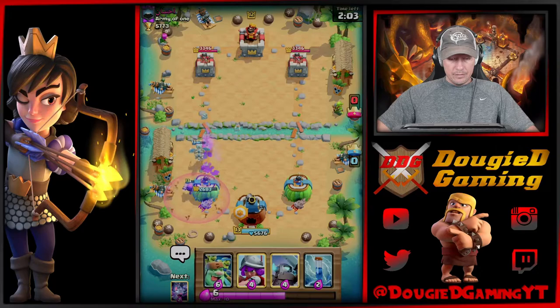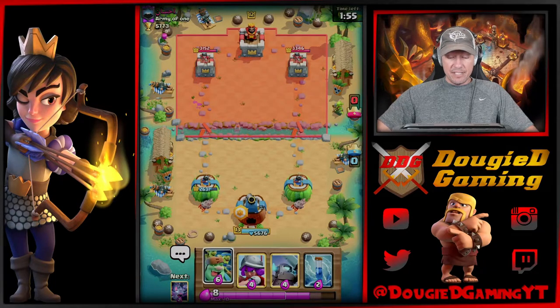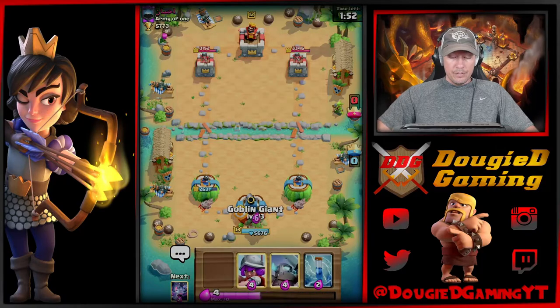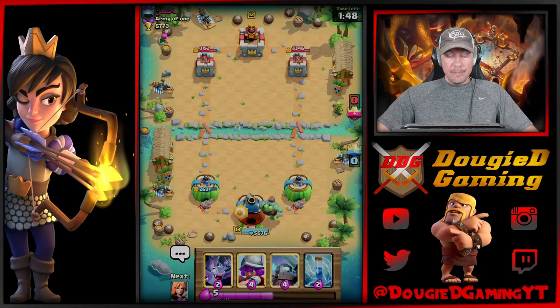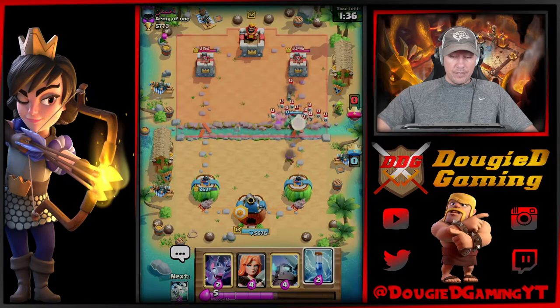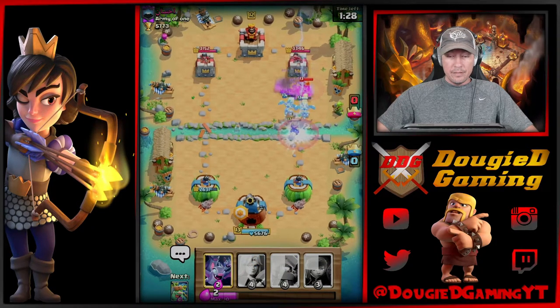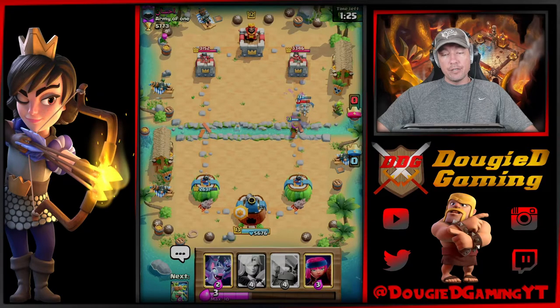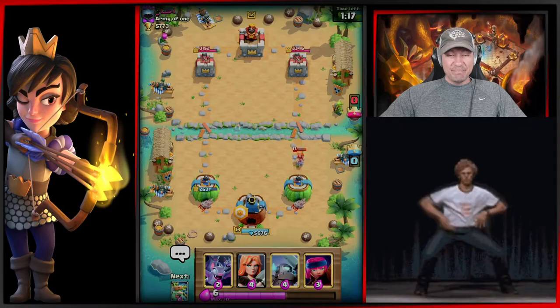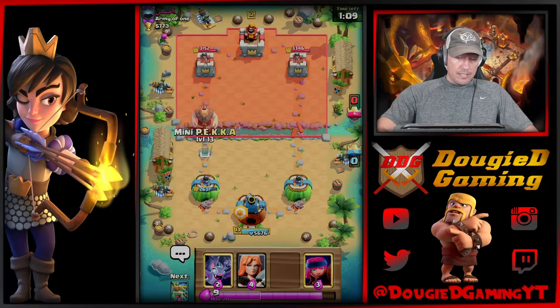I'm going to bring the Firecracker back here - that should all go down. With the Goblin Giant, you've got to play a little patient. So we're going to push the opposite lane now - I don't know what Tank Killer he'd be running, so we're about to find out. I debated Fireball versus Zap, but I needed a reset without having E-Wiz or Lightning or something like that. The Musketeer would have stayed healthier - that was a good Zap on his part. This deck is pretty defensive at the start, so sometimes you've got to play that way.